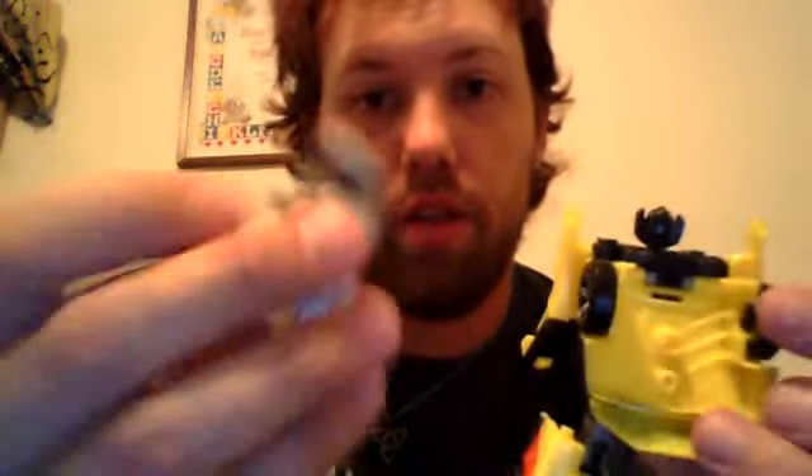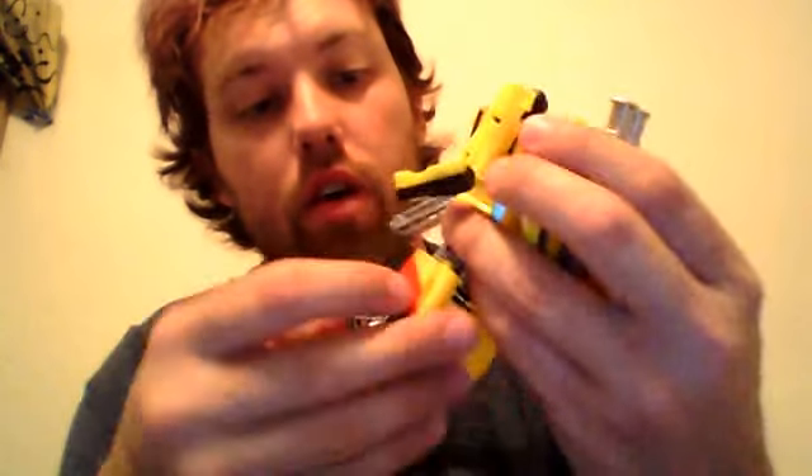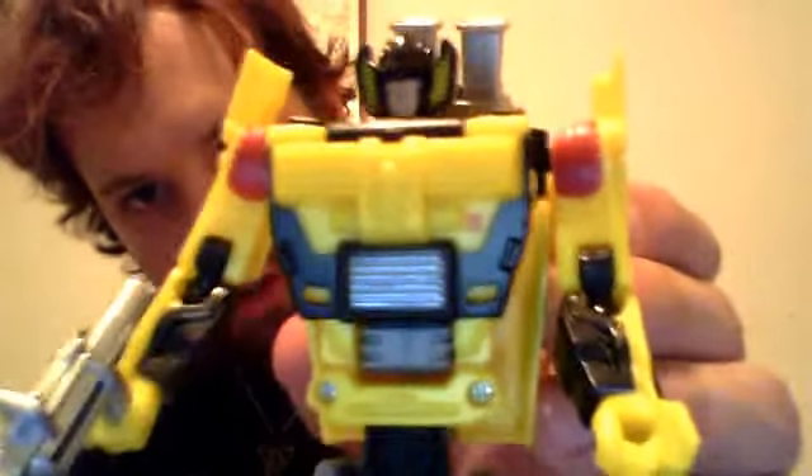I'm going to take this, peg it here on his back, point it up, get this blade gun, and there you now have Sunstreaker in robot mode. Very nice. This I do like — the black, the yellow, it all says Sunstreaker. Even a little bit of red on his shoulders. Very nice. Even his head sculpt is spot-on G1.